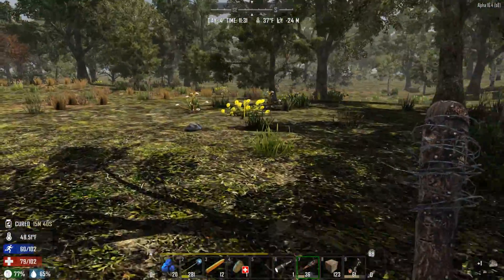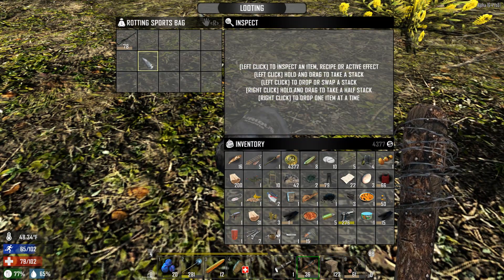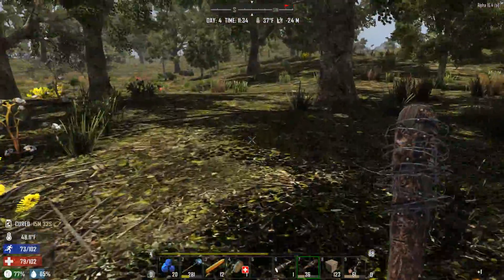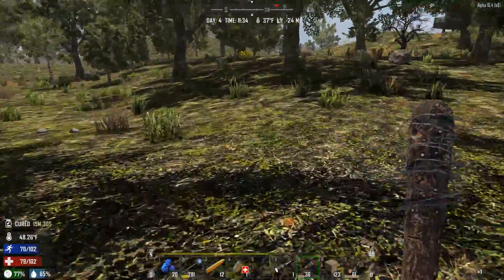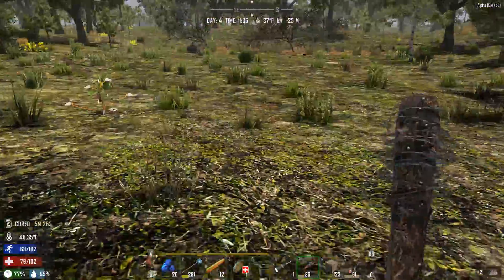So I'm out in the wilderness. I decided to go off the beaten track a little bit here and look for some bird's nests and stuff. And oh my God, look at that — a hunting rifle barrel for 71. Oh crap. We just need to keep finding parts and stuff, sell those to the trader, and then we should be able to buy things.